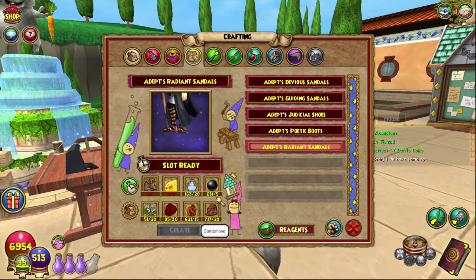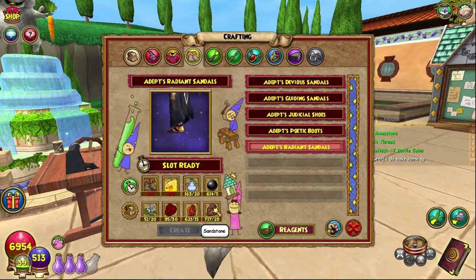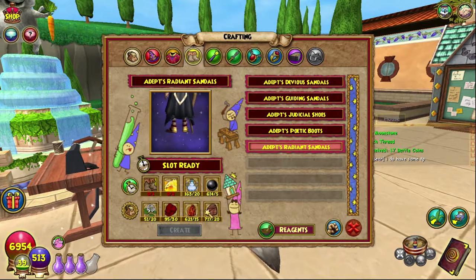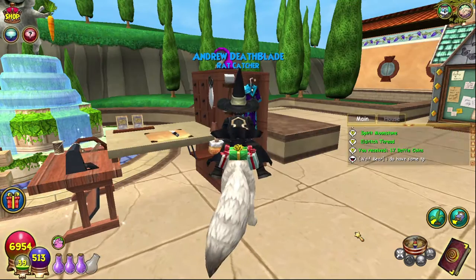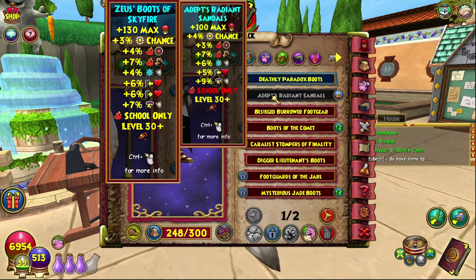You can also get sandstone around Zafaria as well. They're kind of difficult to get but once you've got a few you should be good enough. You can also get them from stone blocks I believe, and there should be some in the Bazaar generally. But yeah, that is all for ingredients.